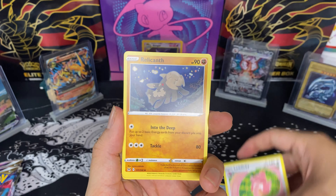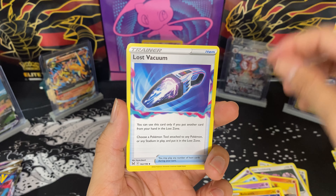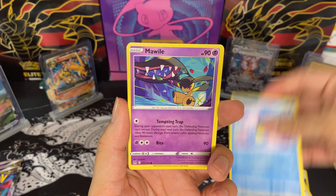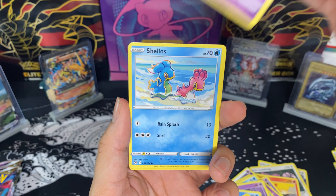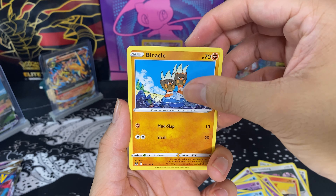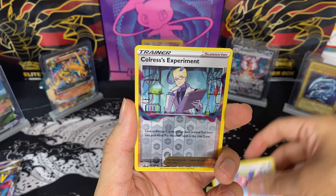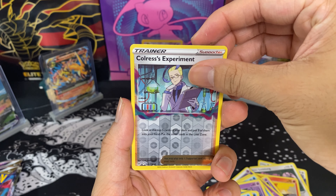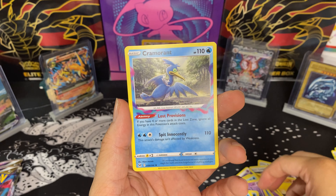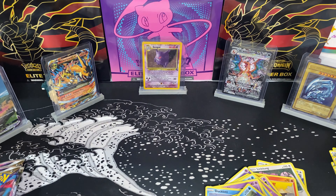Fourth pack: Relicanth, Lost Vacuum, Horsea, Mawile, Shellos, Binacle, Porygon, Reverse Colress's Experiment, and a Regular Rare Cramorant. Trash.